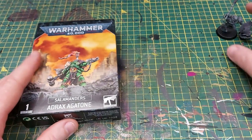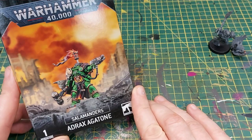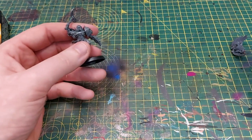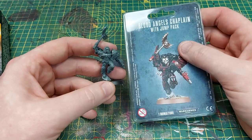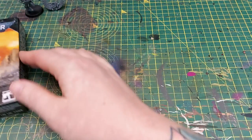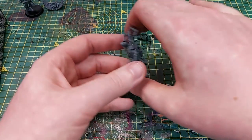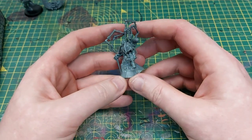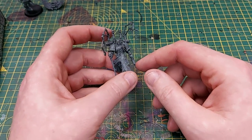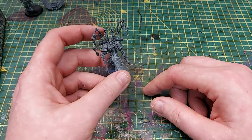The models we're going to be working on are: Adrax Agatone — this is for Scott. We've got a Blood Angels Chaplain which Alex sent me; I've just built him up and I'm going to enjoy painting this guy. I have done a couple of Salamanders before but not this one. Craig has also given me Fabius Bile to paint — all the leathers and stuff on his coat, that's going to be really sweet. But Craig also asked me to paint a monster.